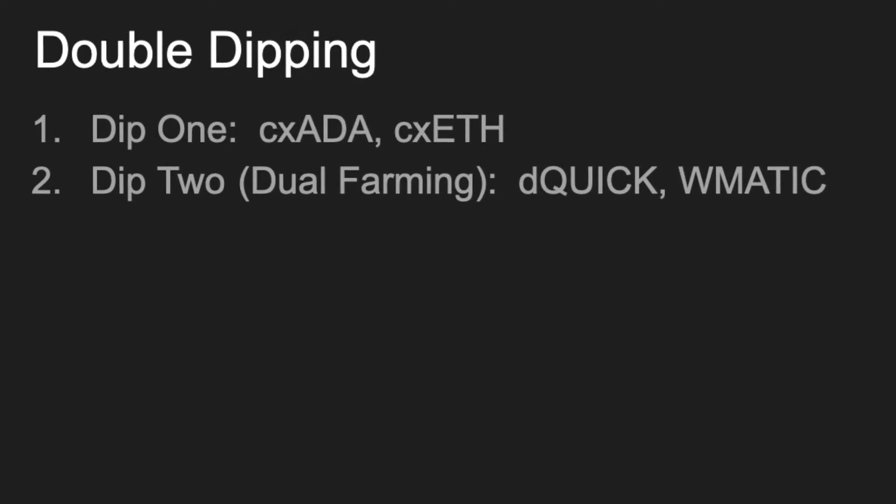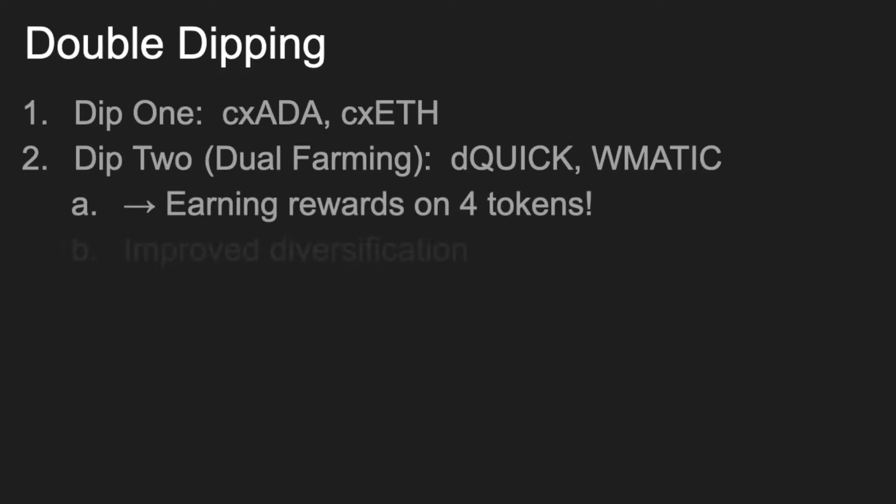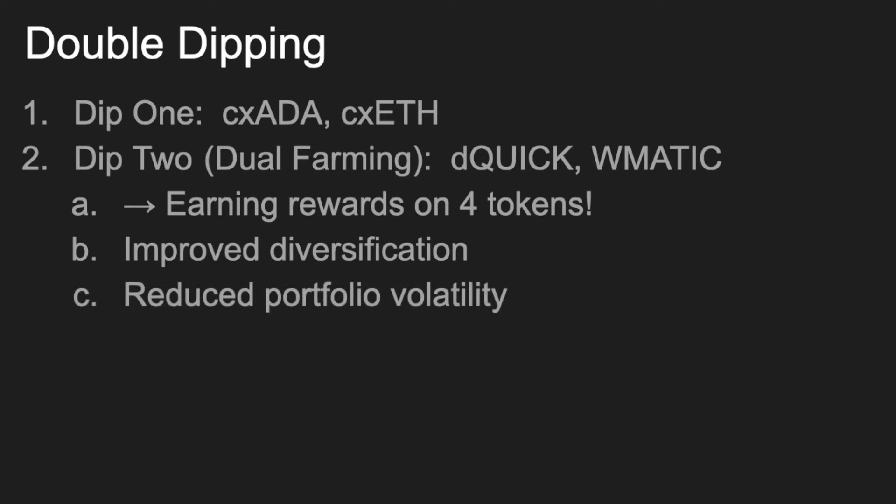So now by starting with two tokens, we are double dipping and getting rewards on four tokens, by improving our diversification and reducing the volatility in our portfolio.